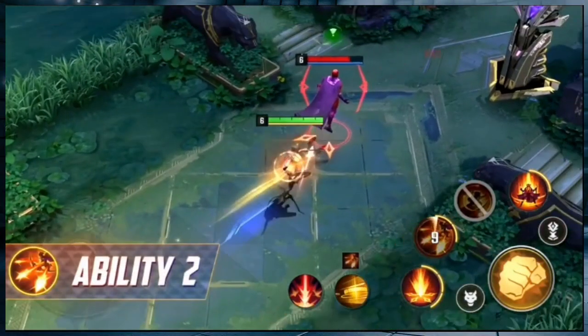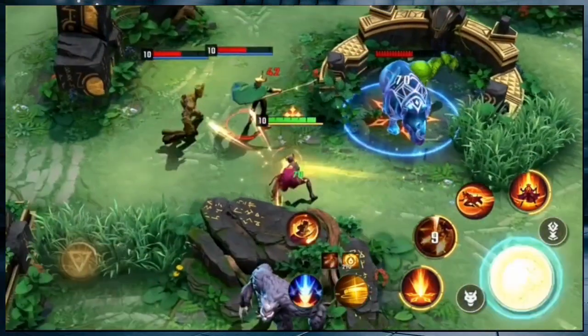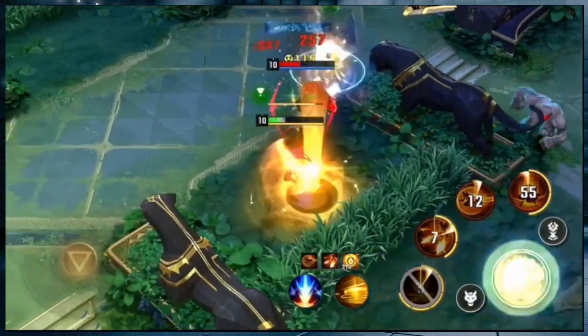For Ability 2, Moonstar charges in a specified direction, shooting arrows at a maximum of 3 nearby enemies, dealing physical damage and slowing them while increasing her own attack speed. I'm pretty sure that this skill can pass through walls.